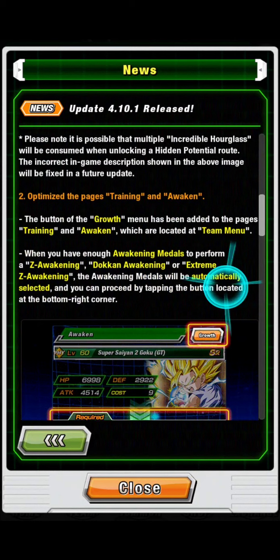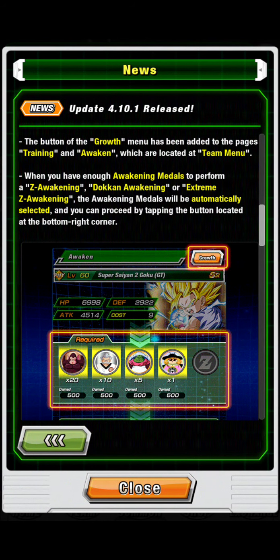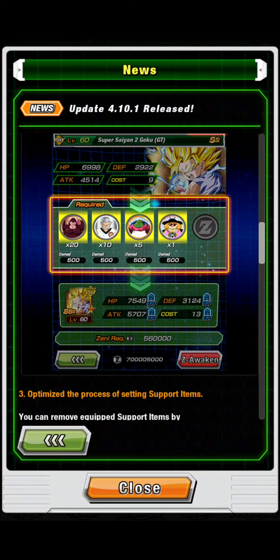They've also optimized the training and awakening page. Now when you open the growth menu, it'll automatically select your medals for Z-awakenings, token awakenings, or extreme Z-awakenings, and then you can proceed as usual. So now you don't have to go through and click through everything manually.